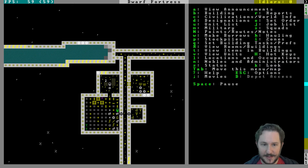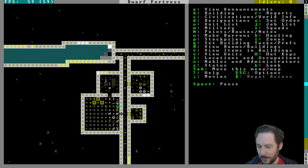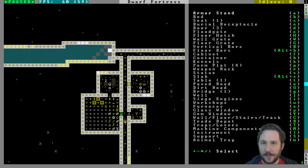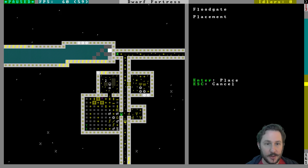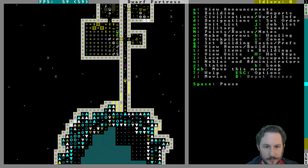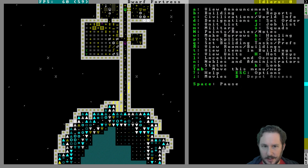It's not the nicest room yet but it'll get there — we'll put in some decorations and smooth out all the walls and floors. Do we have a floodgate yet? We do, we're going to put it down. We don't have mechanisms yet to make a lever but we'll do that soon. I wonder why they haven't built that bridge yet — it needs architecture, but we definitely have an architect.